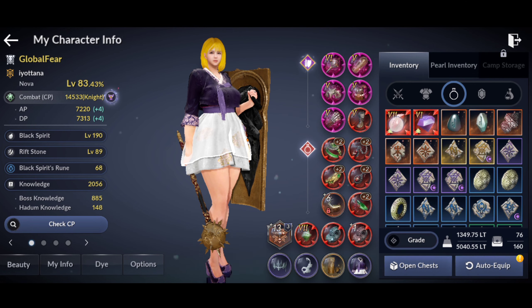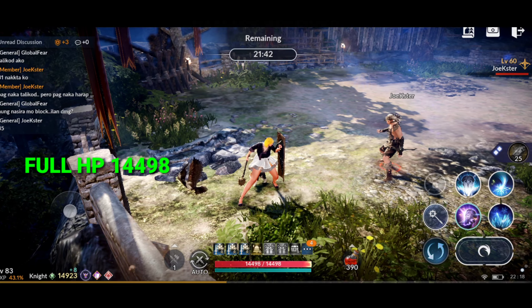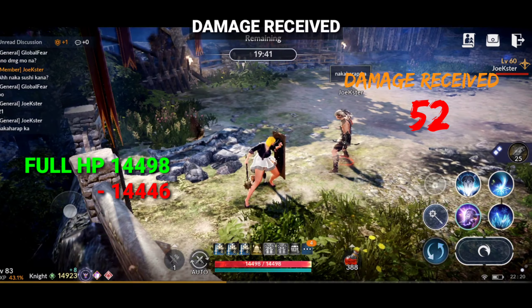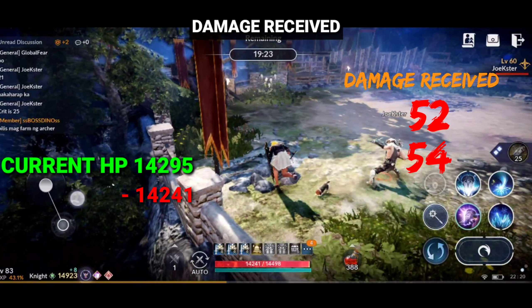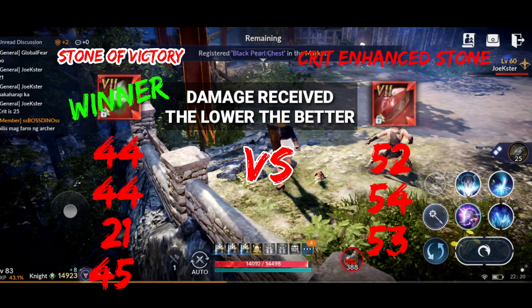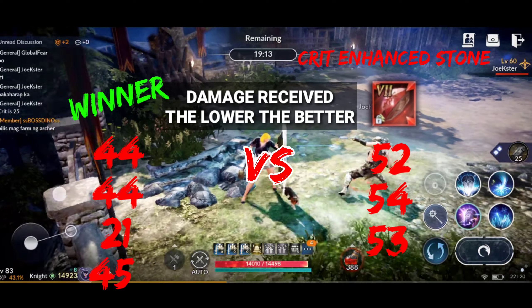Now let's test the sushi stone for defense. First damage received is 52, then 54, then 53. The winner is the Stone of Victory. And for the overall result, the Stone of Victory still dominates.